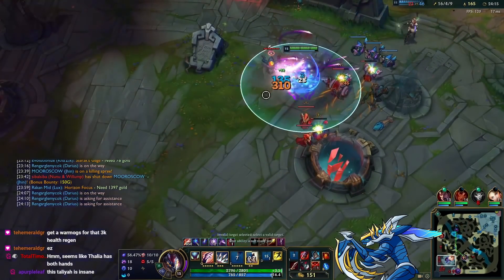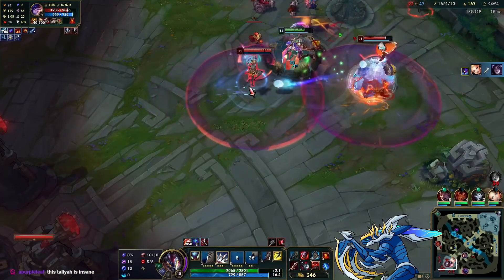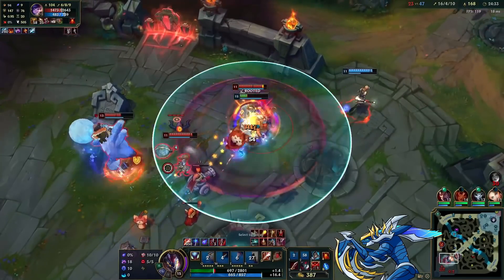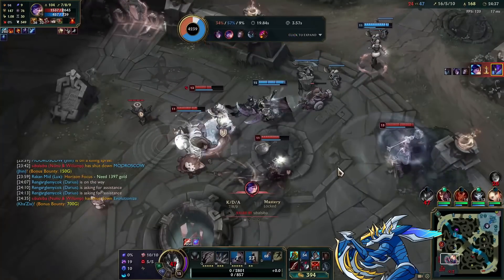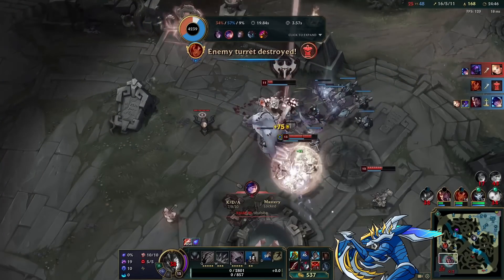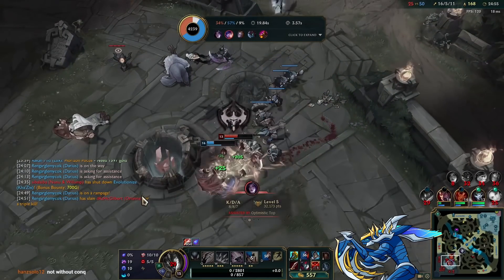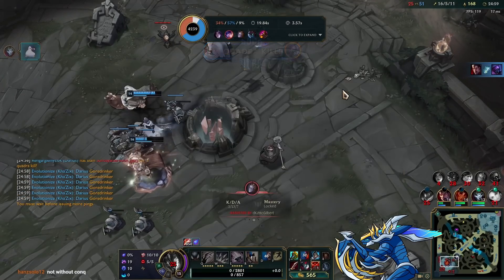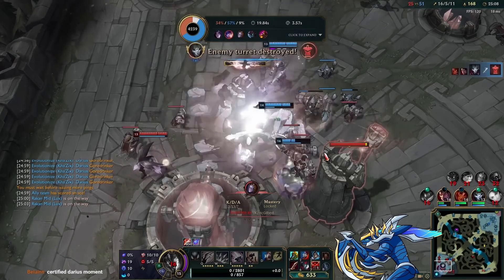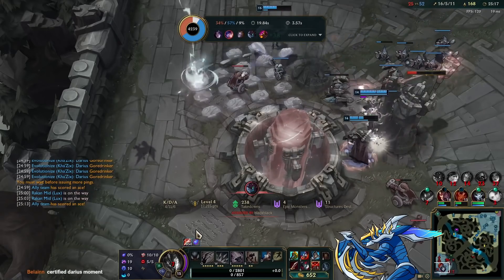I limit test it and jump straight on Kha'Zix — she's a bit stronger than before but I can still pick her up. I jump on her, she Zhonya's, then I get hard CC'd and should have flashed out. Sterak's saves me briefly but I get CC'd again and go down — took a while to die though, which was pretty good considering it was essentially 1v5. Classic Darius moment to end the game — he just makes everyone bleed, heals an insane amount. That's our game.